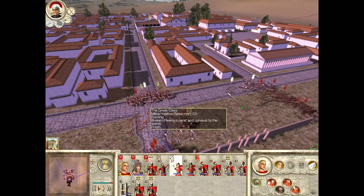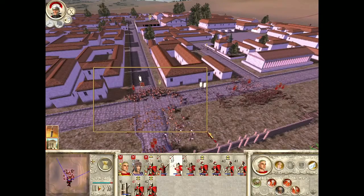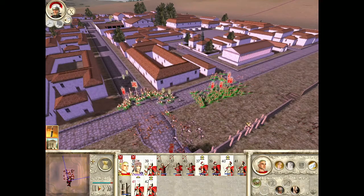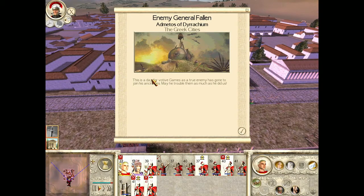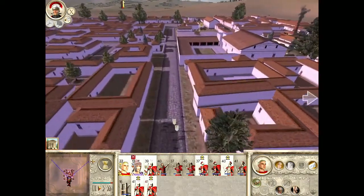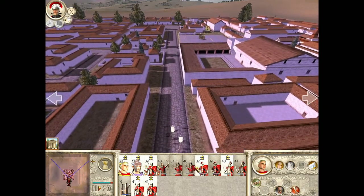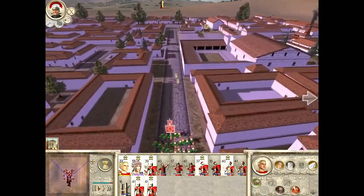Fleeing in panic — the enemy general is slain and now his men fear us. It is time to press the attack. Wait, maybe they'll surrender and join our army — don't kill them all! This day for votive games as a true enemy has gone to his ancestors. Wait, is my name Games? Am I Games the general? That's actually pretty cool. It's probably getting it from like — is my Steam name like '1001 Games'? I don't know. I thought it was like Jay.